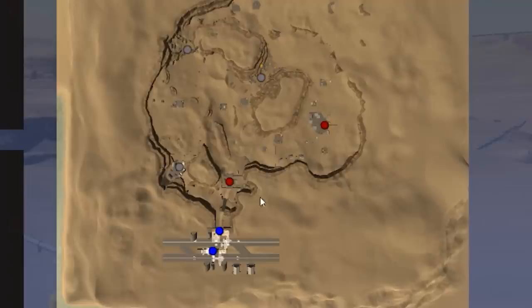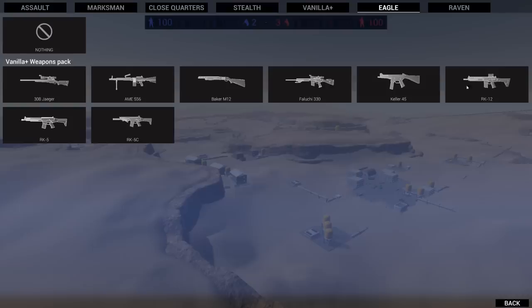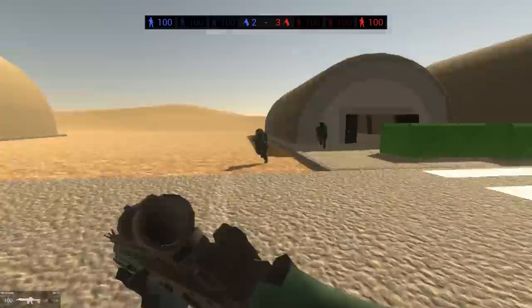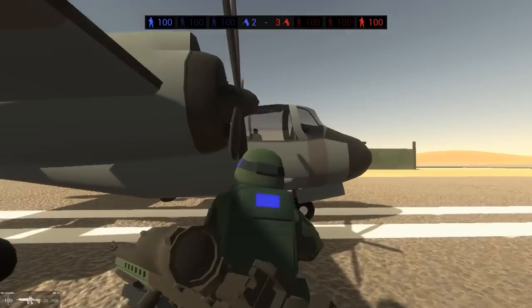First things first, looking at the map, it looks like one team gets a massive assist to air power — those are huge runways. We're also gonna be using the Vanilla Plus weapons pack. This map is all about having a huge, sprawling experience out in the desert.